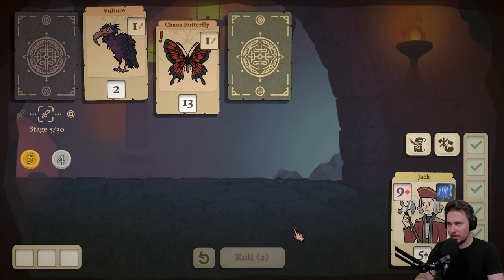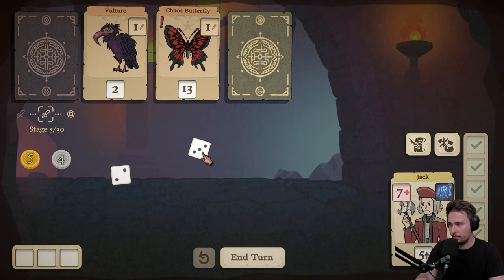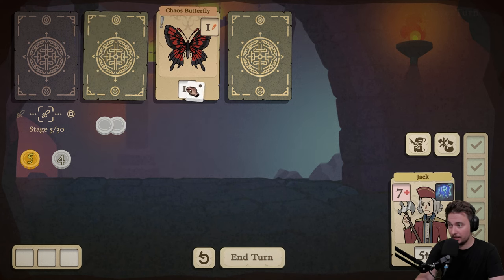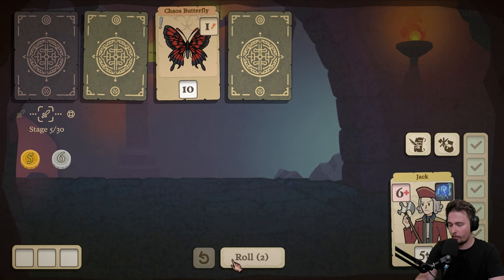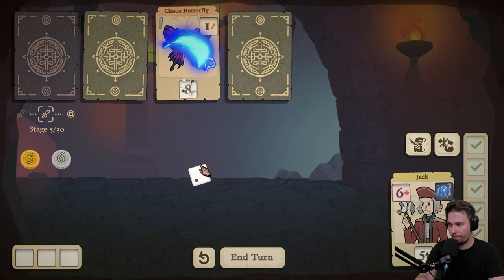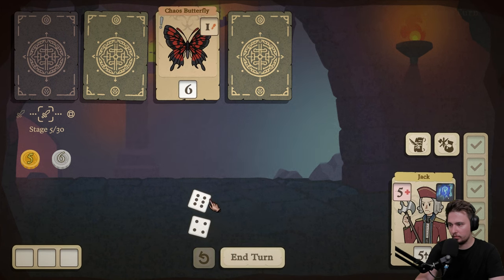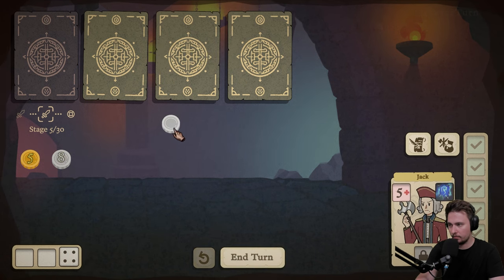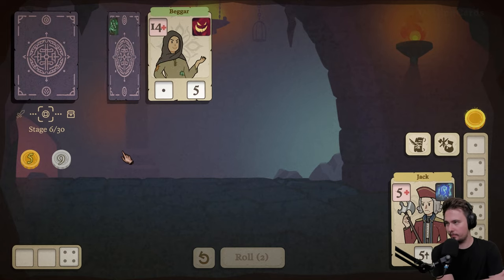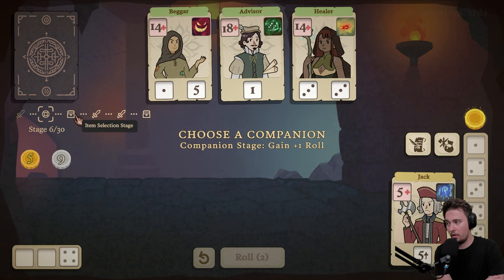Roll. Two. Six — exactly. Three done. What is this now? Companion selection stage. Oh, interesting.